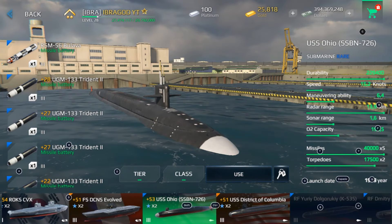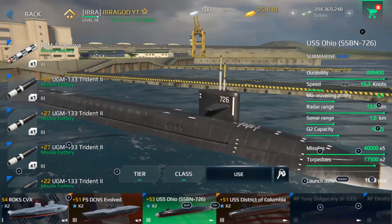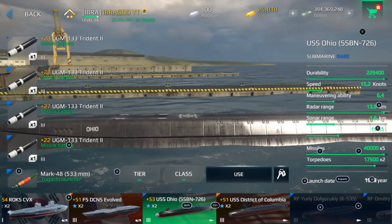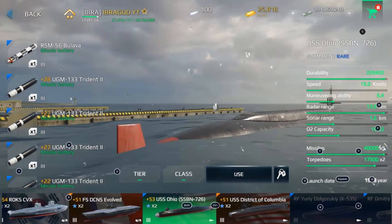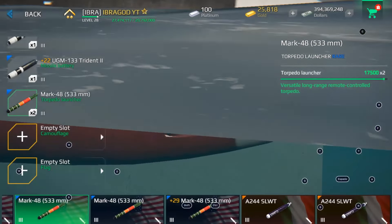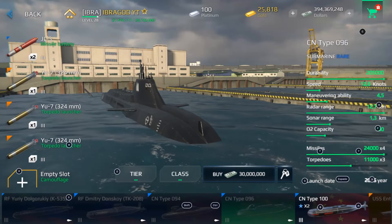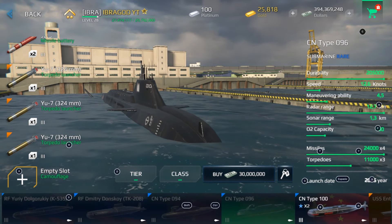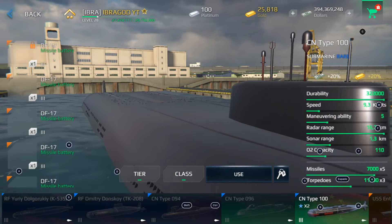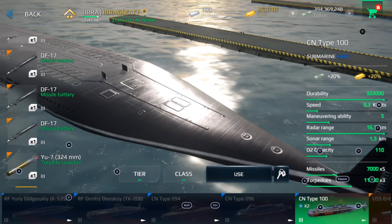For tier 3 submarines, the best option is USS Ohio in my opinion. If you want a missile spammer, this is the best because you will have five missile batteries to fire underwater or at any circumstance, plus two torpedo slots. If what you want is a torpedo spammer, you can get CN Type 096 — a nice torpedo spammer that also has good missile batteries. There's also CN Type 100, a gold submarine with a lot of missiles that can be equipped.